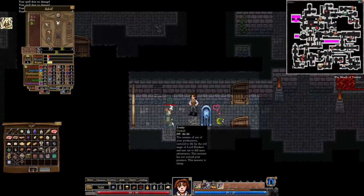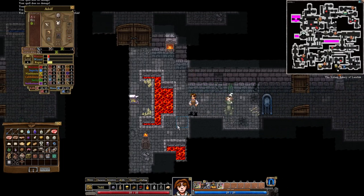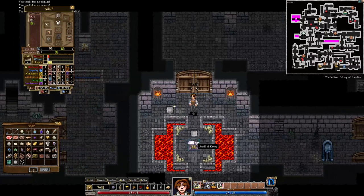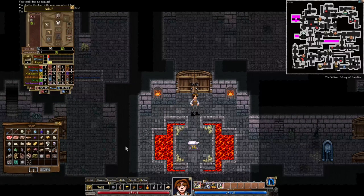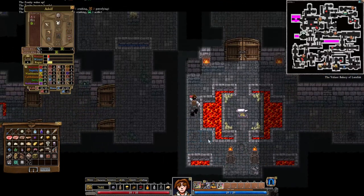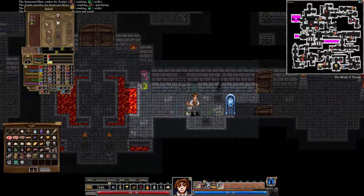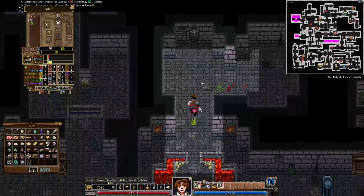There's a zombie — 'the remains of one of your predecessors, restored to life by the evil magic of Lord Dreadmoor and sent out to kill more adventurers. This monster is asleep.' Let's disarm this. This is another anvil of Krong — quite a lot of anvils of Krong on this one floor. I'll keep these for the future. That zombie woke up but it was dealt with by my slime, so that's quite nice. With this we made a full circle — we pretty much finished the entire map.